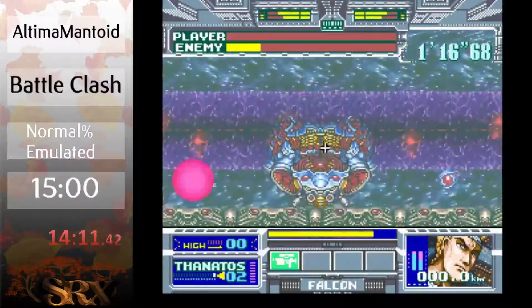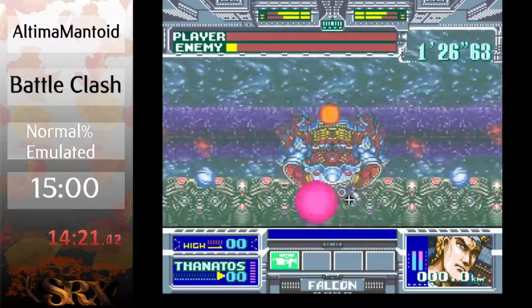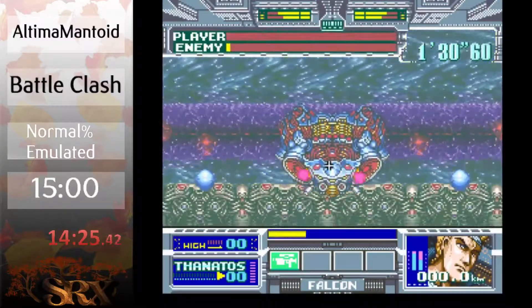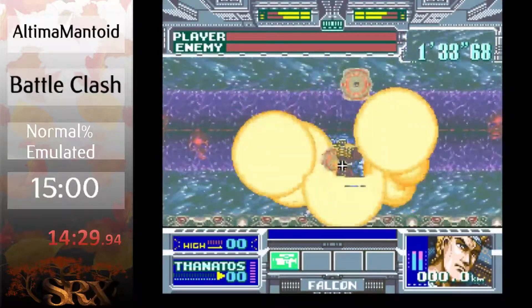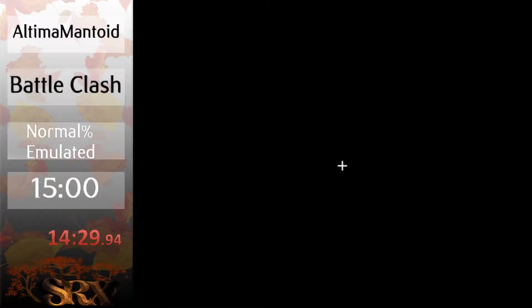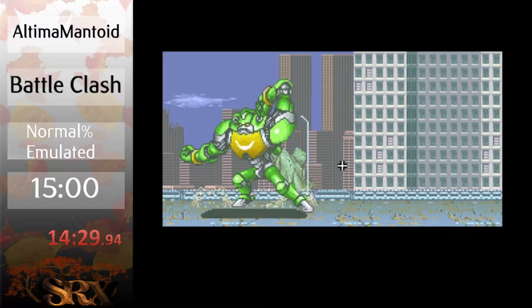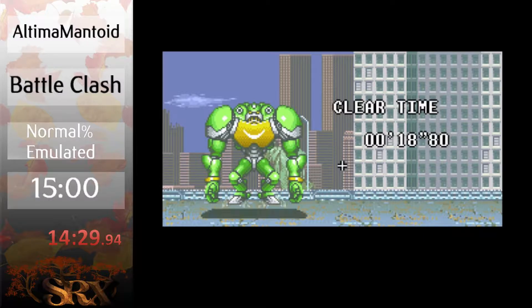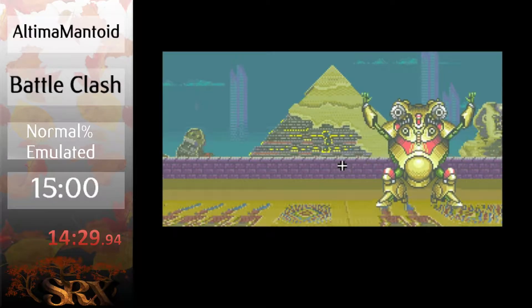Oh my god, I have no health left at all! And time! The quick strat with him is you're supposed to select the V-System, wait for him to open up the shoulder — like the big mouths — and then one fully charged shot takes each one of them out, and you just destroy him from there. I thought I had the V-System selected because I didn't use my bomb. But hey — I guess we got an epic kill because I had no health left whatsoever. I literally don't know how I was alive. You could have sneezed and I would have died.